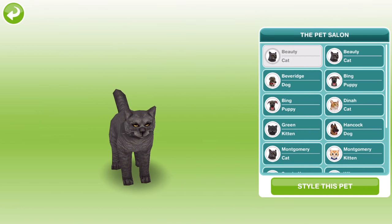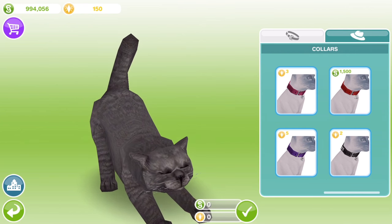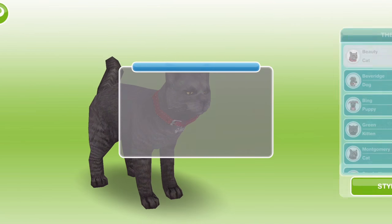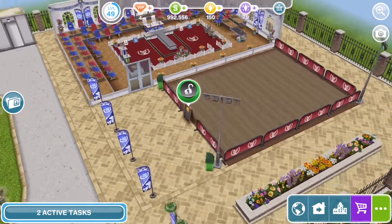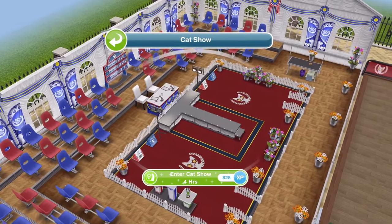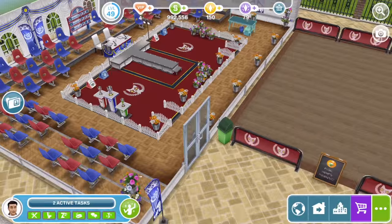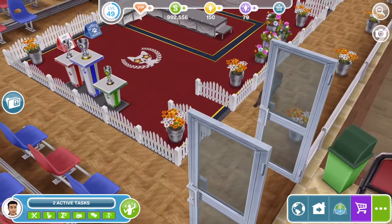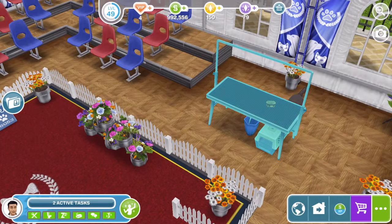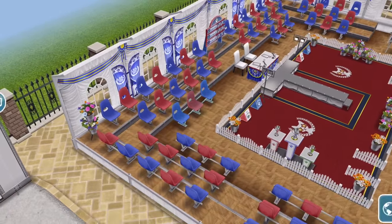We're going to take Beauty over — she doesn't look very cute really. We'll buy a red collar and now we just click on her. She is happy enough so we can click send to the pet park. We'll bring our sim over and click on the catwalk and enter cat show. Oh, like catwalk cat show — the penny drops, I'm a bit slow today. Let's see — wow look how fast that cat is! They are keen to enter this show. Let's bring over some spectators and stick them in the stands to watch the cat show for 50 minutes.